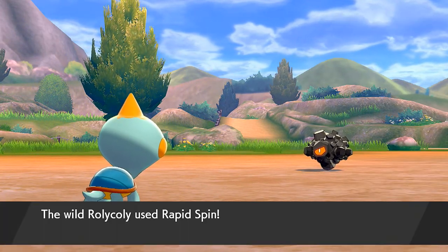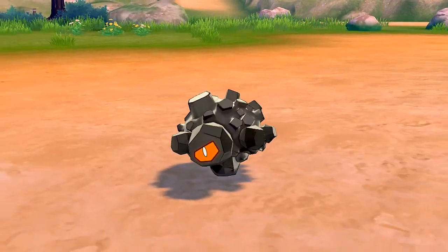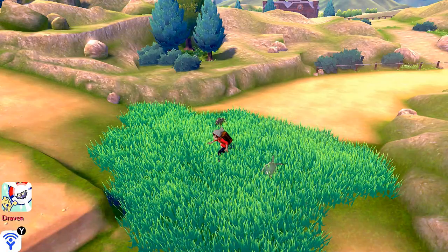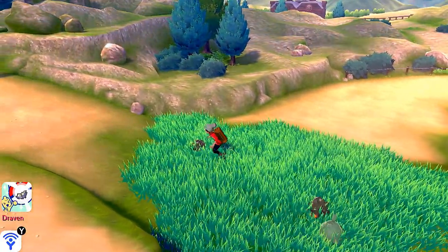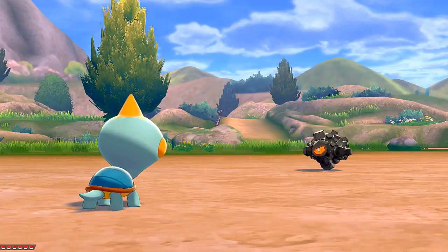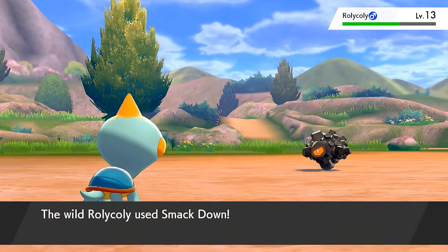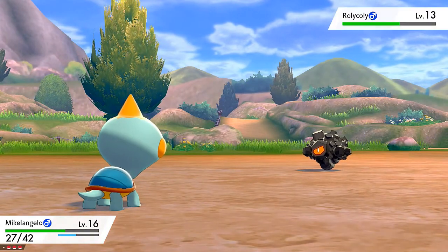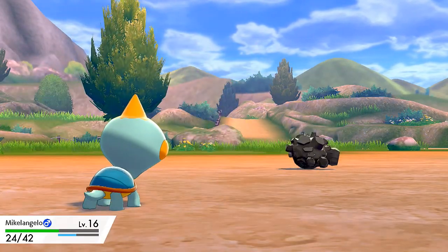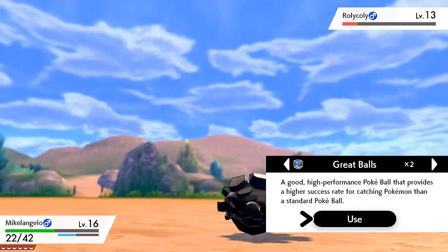One thing that made it a little hard for me is figuring out — if I were to do a team centered around the grass type starter — who's in and who's out. Both Choodle and Rolycoly are very good Pokemon to have on teams. There's an abundance of them here. I want to capture a male one — here's a male. Let's try to capture this guy. It uses Smack Down on us. Another Bite attack — Rolycoly is nice and weak. Let's use a Great Ball.